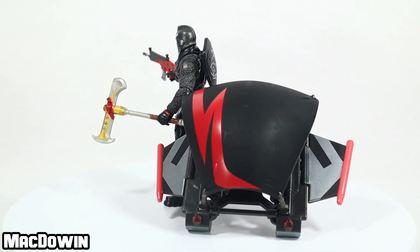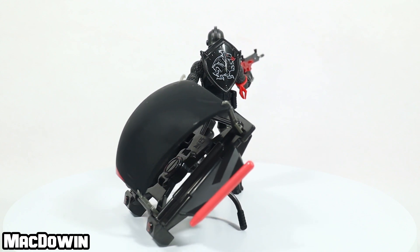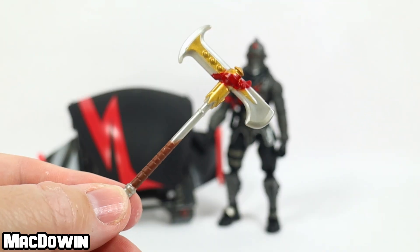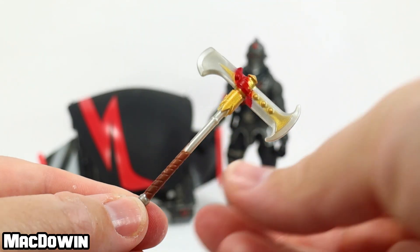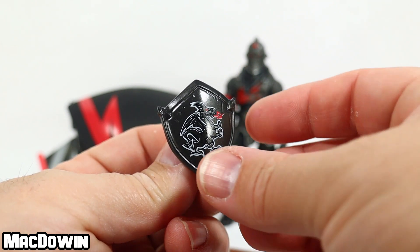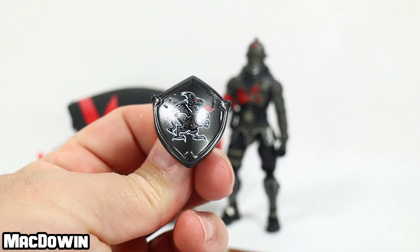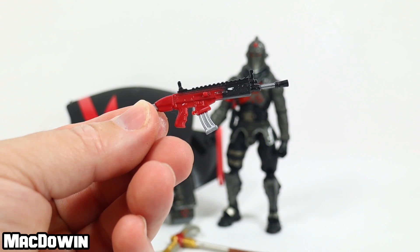The glider is called the Scarlet Strike, and is part of the Scarlet Dragon set, going with the character Demi. He comes with the Excalibur harvesting tool, and we have definitely seen this harvesting tool before. The Black Shield back bling — again, we have seen this before. There are the peg hooks on the back of the figure, quite nice.